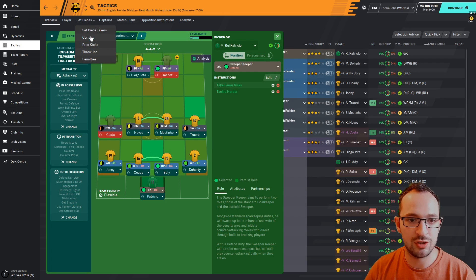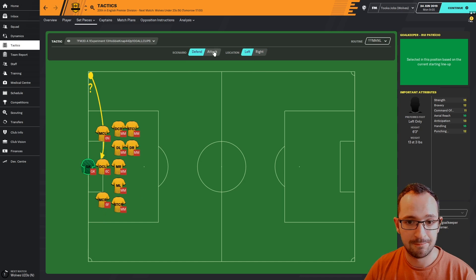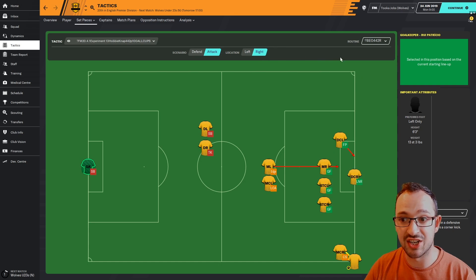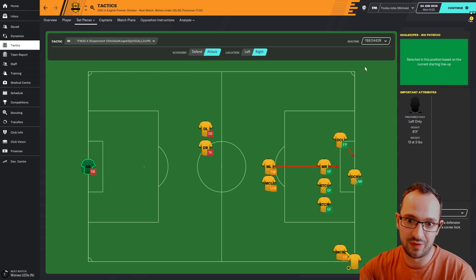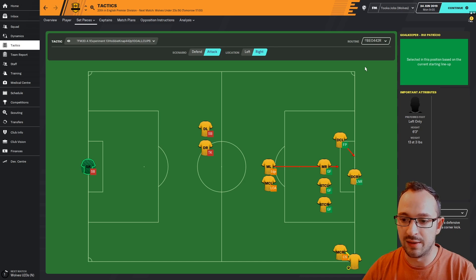Set piece instructions: corners defending right and left, and attacking left and right. As you can see up here, it's the BW442 which means the instructions are taken from the Bear Wolf tactic. Hopefully it should do well - that's a great instruction. I've done that tactic before and I know that the set pieces work wonders.